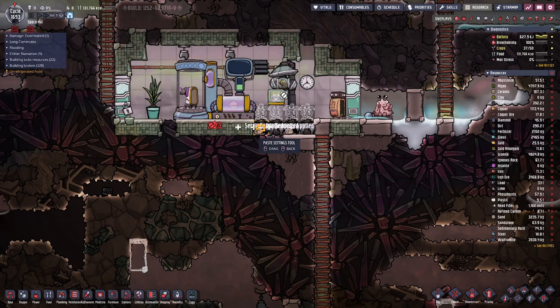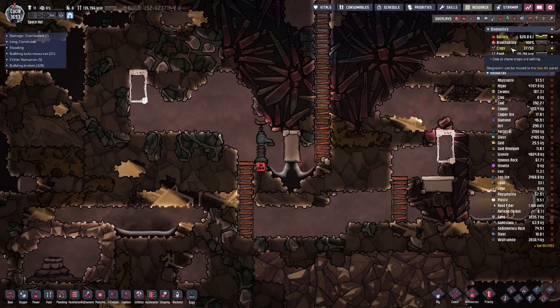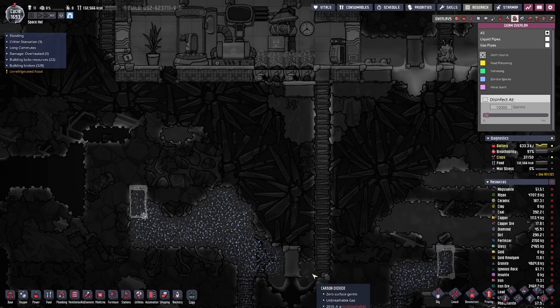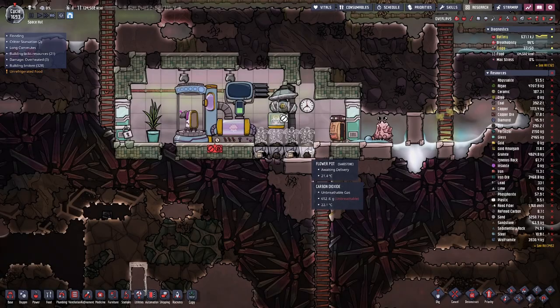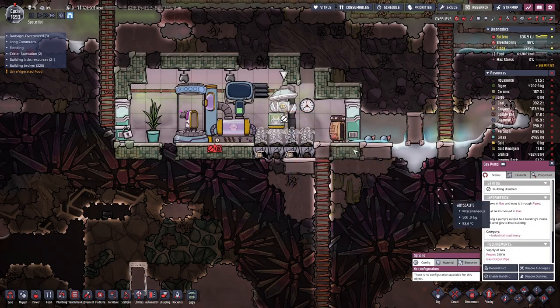They are stored here in this cabinet. So I could seal off this shaft down here, because if we look we can see we have some spores in this area — not in here — and I want to keep it that way. As soon as we have them planted up here we will also get them up there.